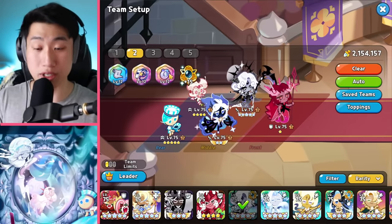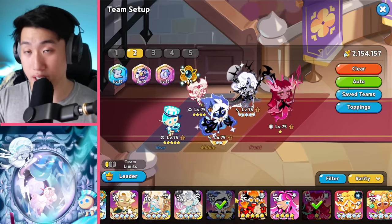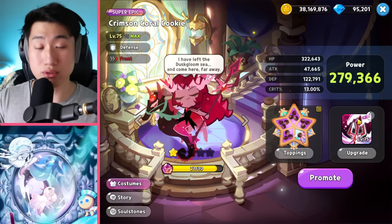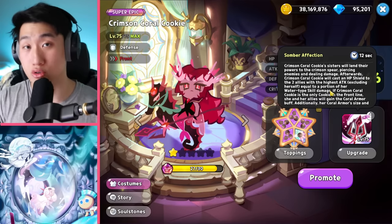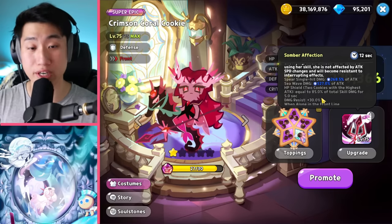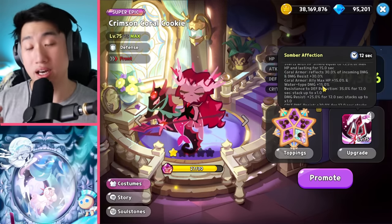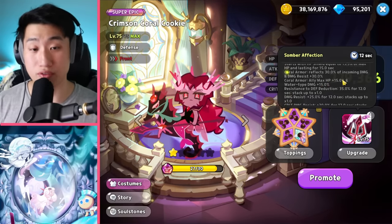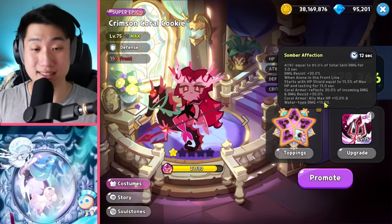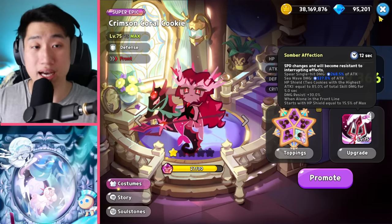Before the release of Crimson Coral, Peppermint Cookie was not used because Rockstar and Parfait with Snapdragon were already really solid in the meta. However, with Crimson Coral's release, you can increase the back lane size since you're missing a tank like Hollaberry or Pattaya, and Crimson Coral also provides extra water type damage, extra damage resist for your cookies, and insane buffs when used as the only tank.